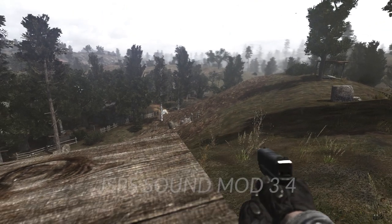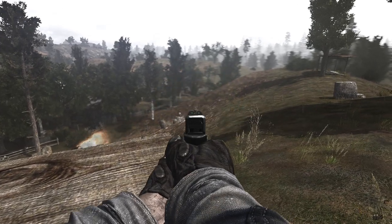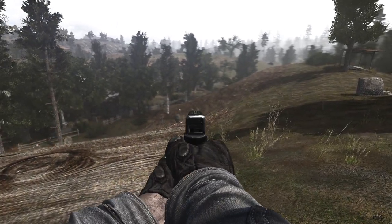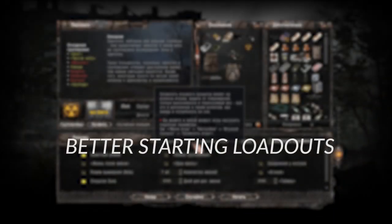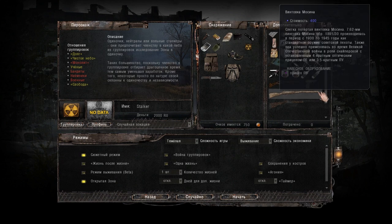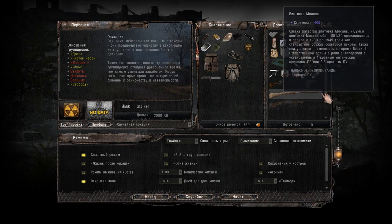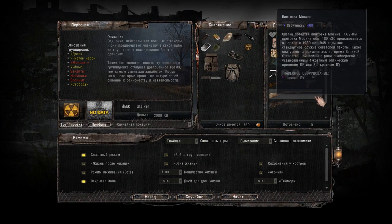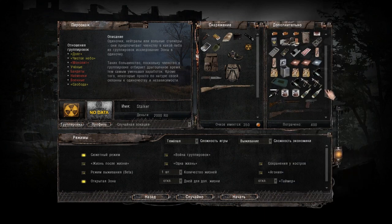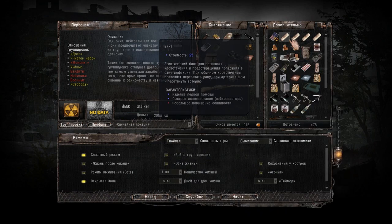JSRS Sound Overhaul makes guns snappier and adds fake sound physics for distant shots. Not much to say about it — it's great. Starting Loadouts: I mainly installed this mod to add a little variety to my hardcore difficulty playthroughs. Now you can start not only with a pistol but with some more powerful early to mid-game guns. The balance is still there since they require a lot of points and you'll have to sacrifice starting supplies to pick up a better weapon.